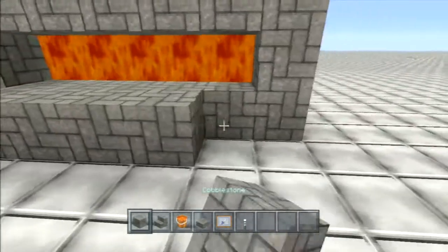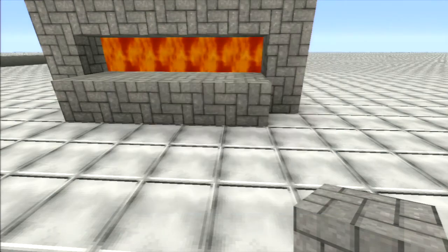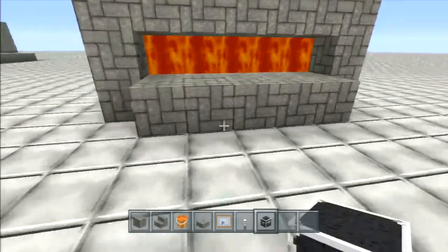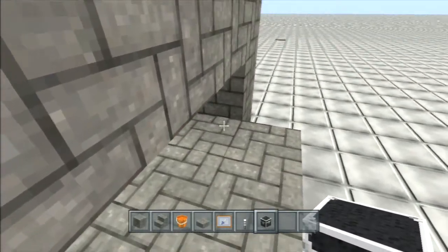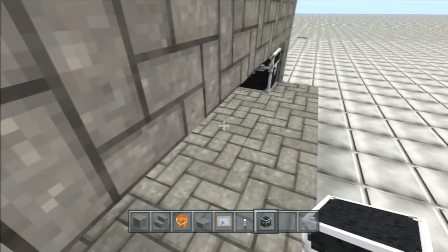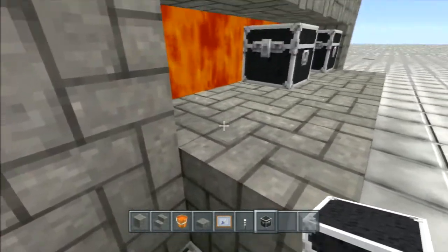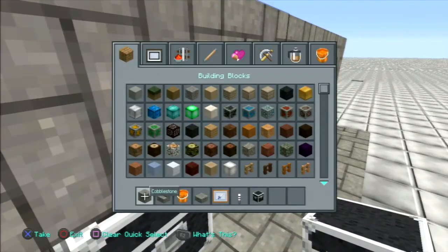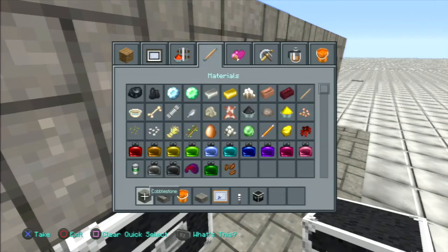Line that up like that. Now get your chests out. For this build you need to do it alternating: a regular chest, then a trap chest, regular chest, trap chest. Let me go ahead and get the trap chest out.